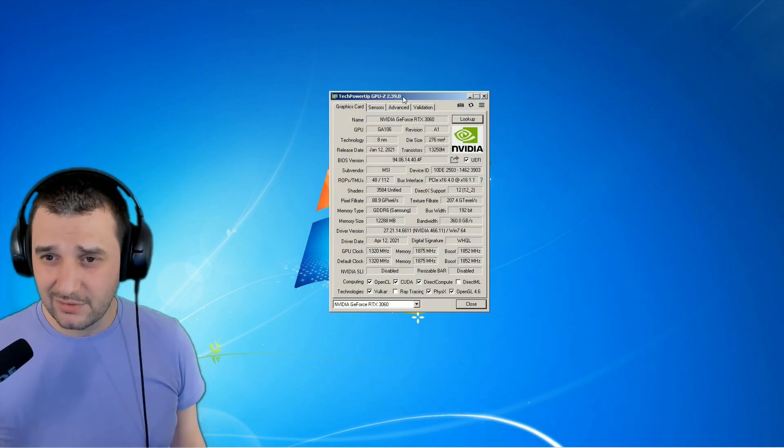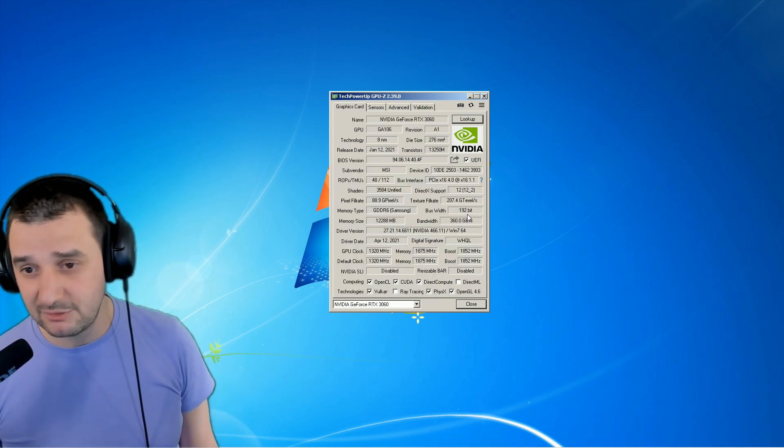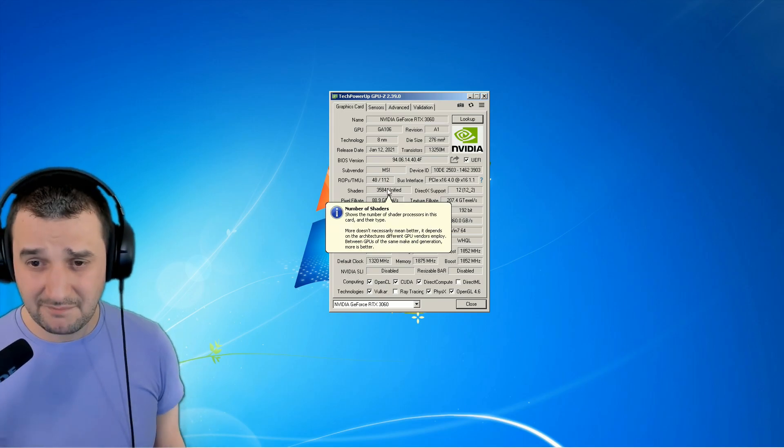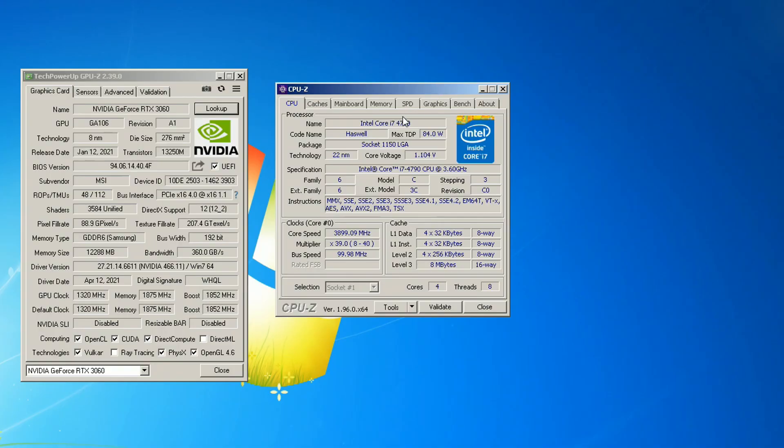Maybe I can bring that 3070 and see how it works with this i7 4th gen. I'm just trying to mix them up and see which combo works best. Today we're gonna see how Apex runs, because online gaming is totally different. The RTX 3060 has 12GB of VRAM, which is very nice, but it's got only 198 bits and 3500 shaders. I'm pushing the GPU with the i7 4790 — not even a K version — with 4 cores and 8 threads.